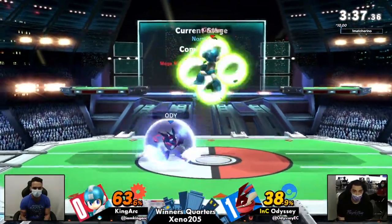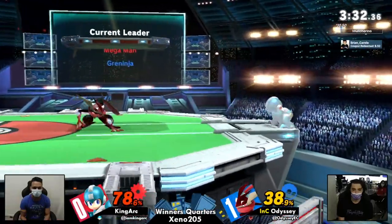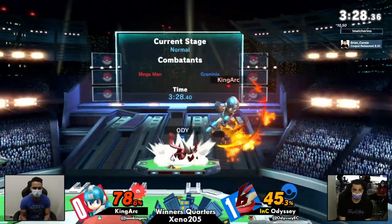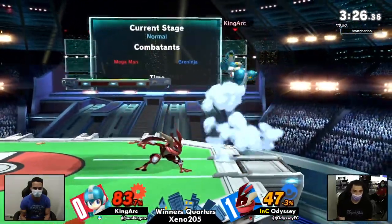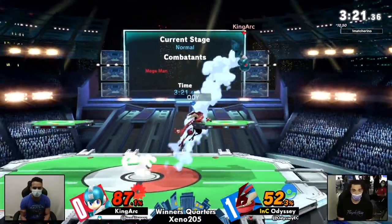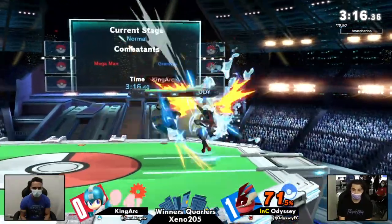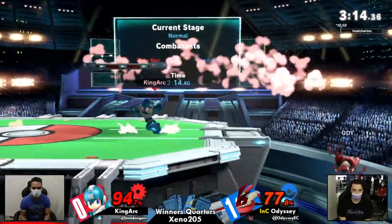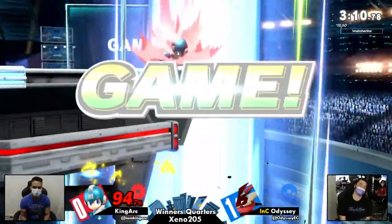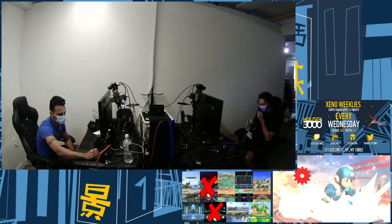Every time King Ark gets a single nick with a projectile, it might lead into something really big. But even when Odyssey gets hit by a late metal blade or a single pellet, we're not really seeing King Ark be able to move in and punish effectively. King Ark's hits have just been nickel-and-diming. However, that Ferran-to-grab is a big opening — missing the confirm there. That's a mis-input. That's an unfortunate way to see that game end. Adi was playing so dominantly in that last stock.